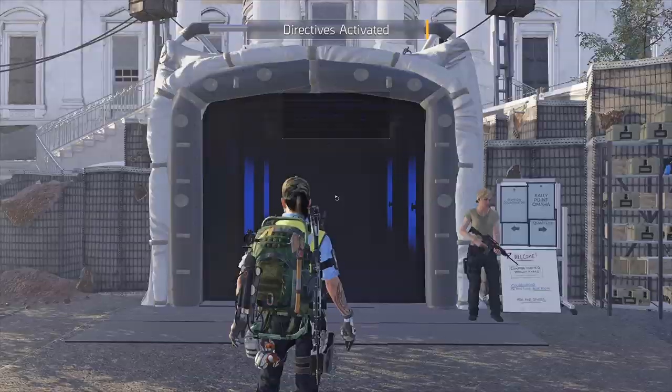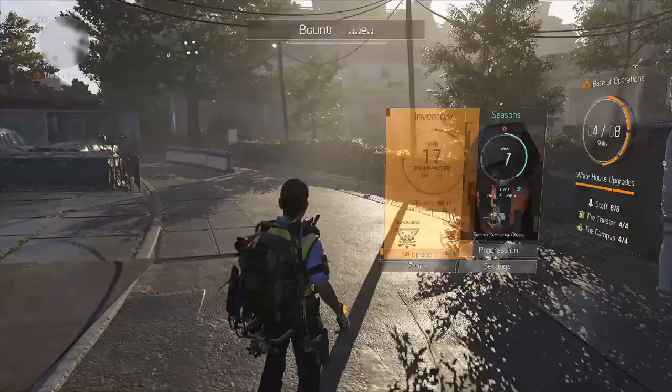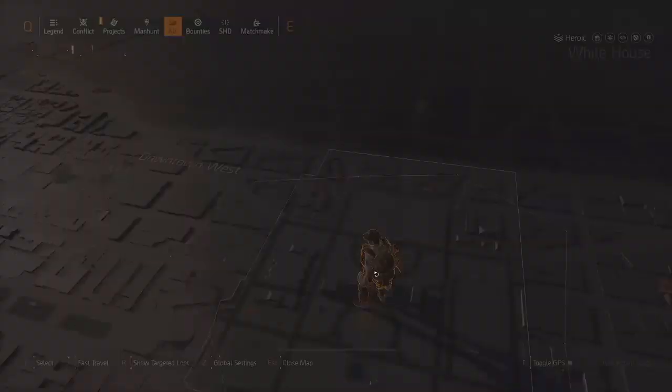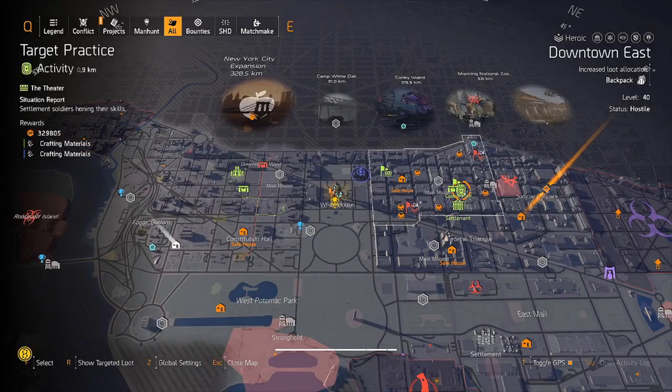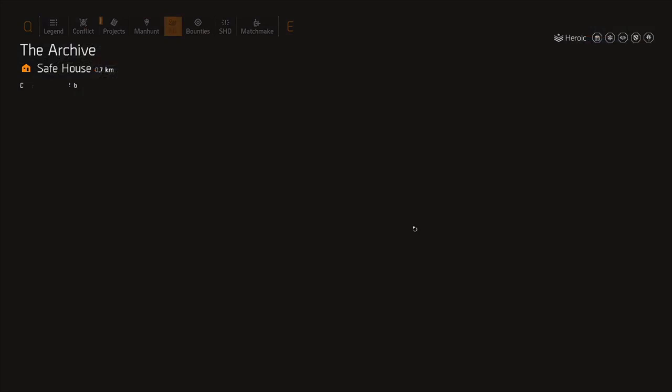As you guys can see I've spawned and I'm now in heroic. The next thing you want to do is find these target practices — just like this right here. They spawn all around the map and they're easy to find. I'm just going to go to this one over here. As you guys can see it's on heroic.